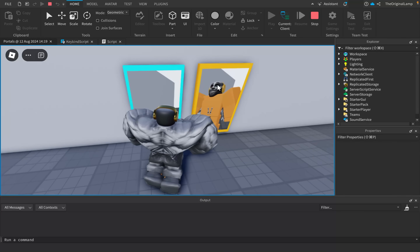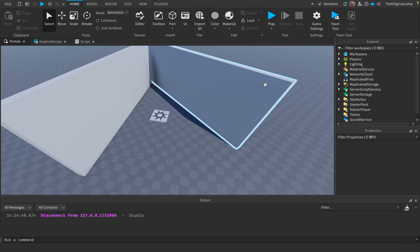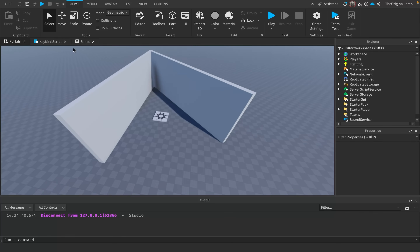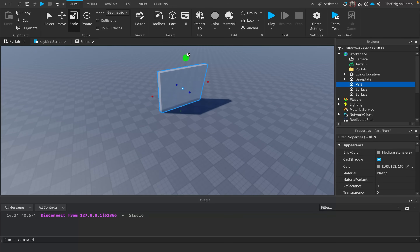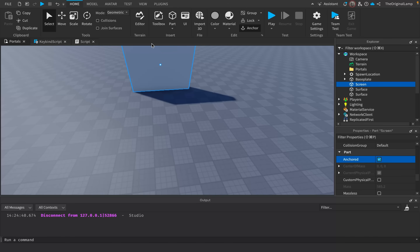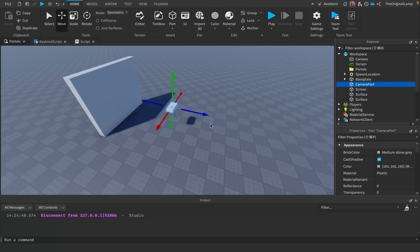Let me show you what I was playing around with that led me to this idea. My initial idea was to make a part that's acting like a screen — I'll just name it 'screen.' And then I wanted to have another part which I'll call 'camera part,' which was supposed to act like the camera. My question was simply: whatever this part is looking at, could I project that onto another part? So for example, we have this big screen part — could I make it so that whatever this part sees is shown on this part?